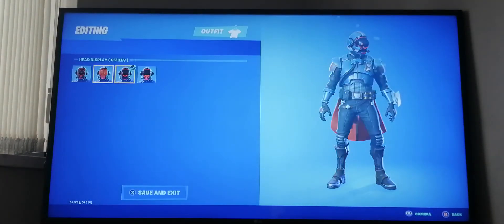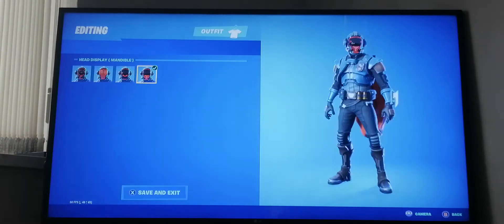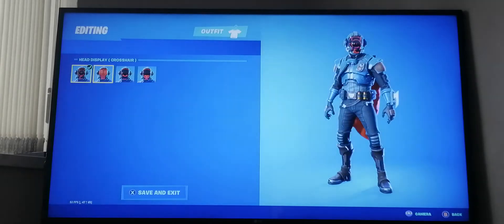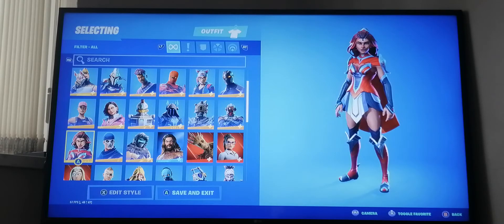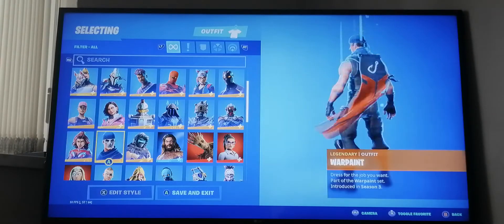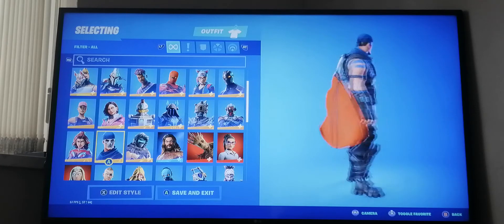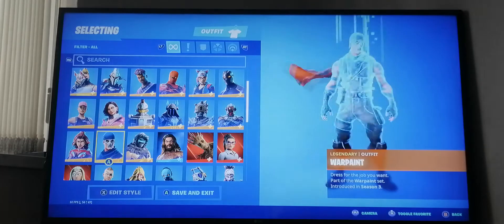I've got all the different styles for The Visitor - the smiley face robot ones with the dots. That's from season four. Next we have Valo from season four - she's in the season four battle pass. Next we have War Paint, which is from season three.